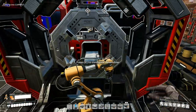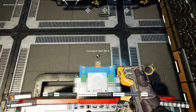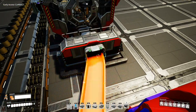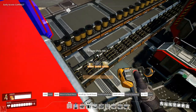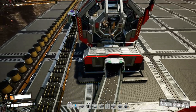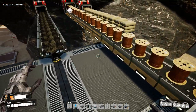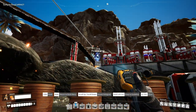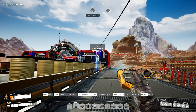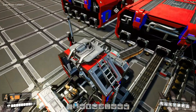This now gets connected to this bad boy. Now we need power, so I'm going to go ahead and take an MK2 power pole, stick it right there, then come over here and put one down here. Then we'll go up to that power pole and hook you up to you and you up to you - that should get us going.